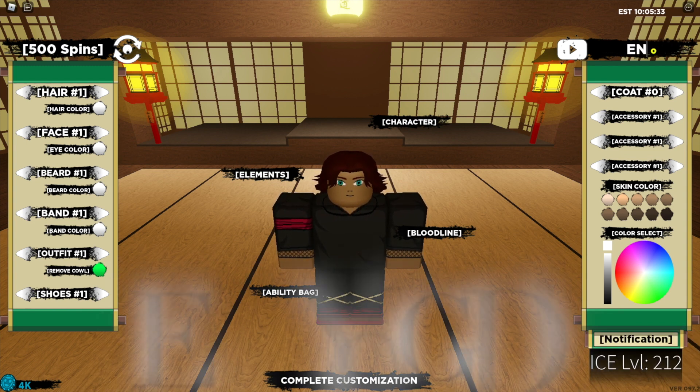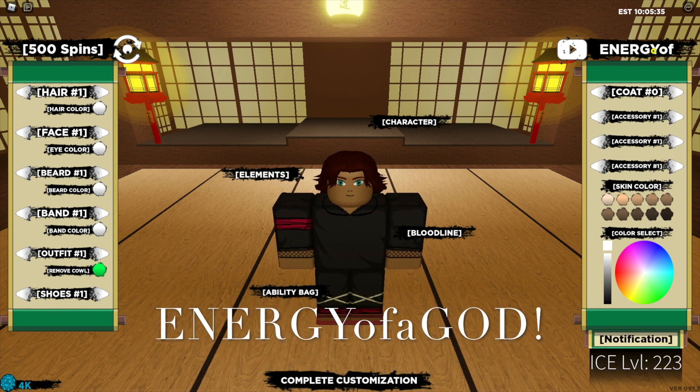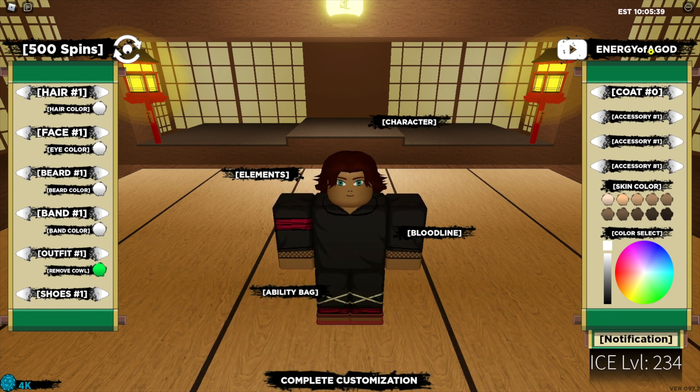The next code is "Energy Of A God" — that's with a capital for "Energy", capital for "A", and "God" — with an exclamation mark at the end. That code has been accepted.